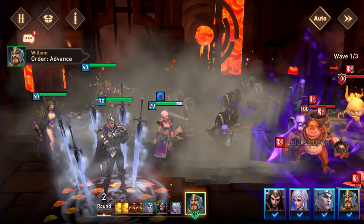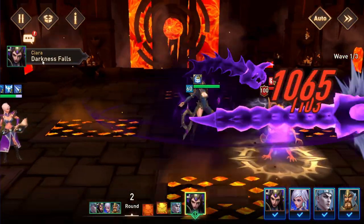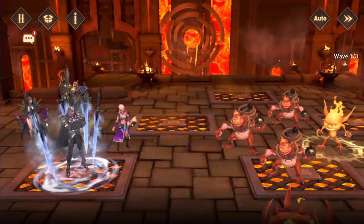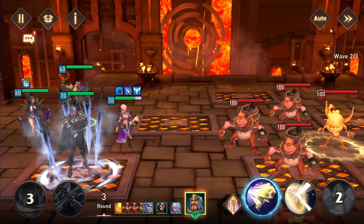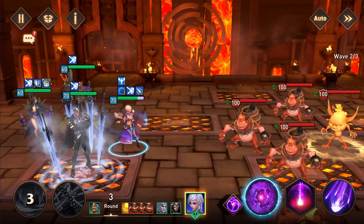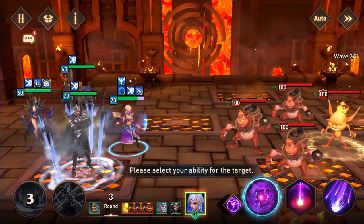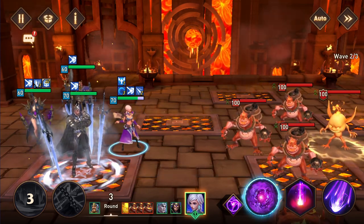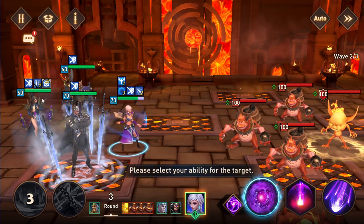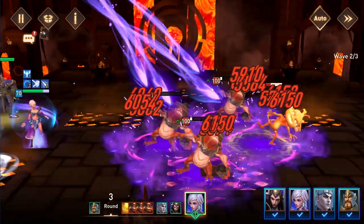You put this on auto and you'll see William does his AoE — he always prioritizes this. The team is just going through the waves. Ciara and Nero are in there to help clear the waves as well as helping clear the imps.